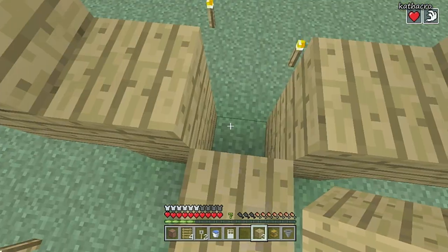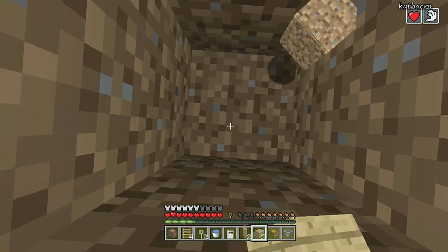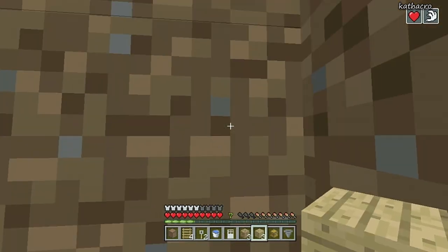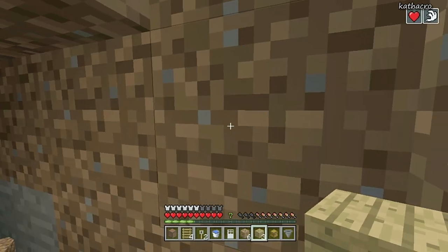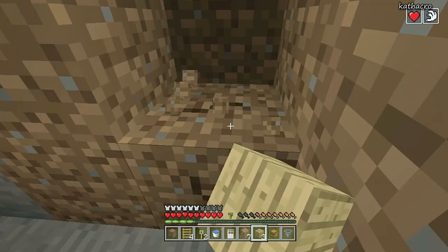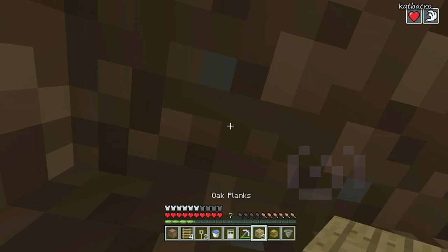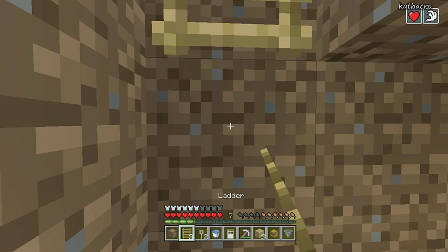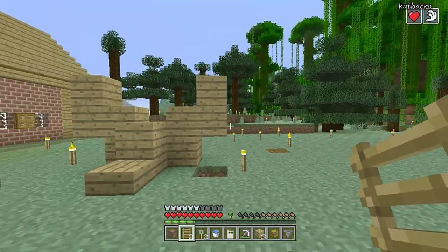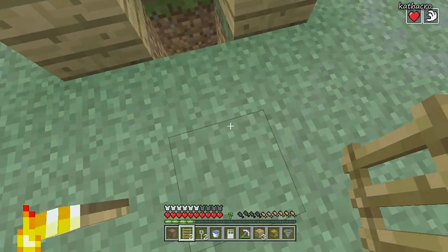Now you're going to build the hole where the fish is going to go — where you'll keep your chest and hopper. Go right behind your structure and dig down a couple blocks. How big you want this area is up to you — if you have multiple chests and hoppers you'll want a big space, but I usually just do a two by three, which is big enough for me. Once you have your space below, dig a little hole and place your ladder, which will get you in and out really easily.